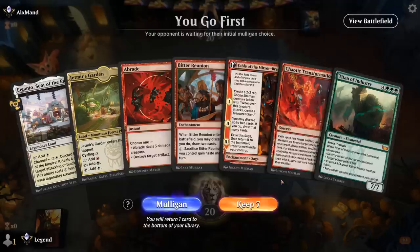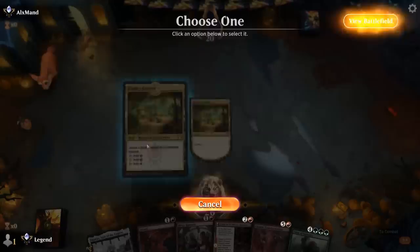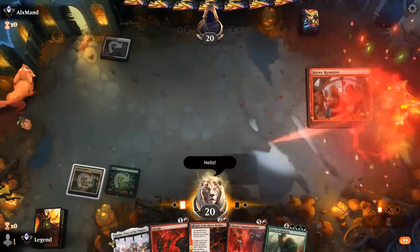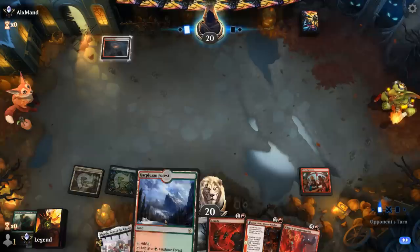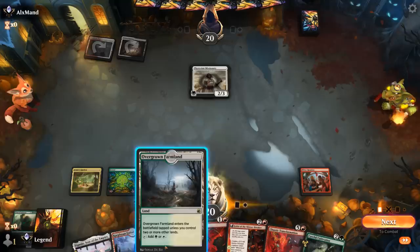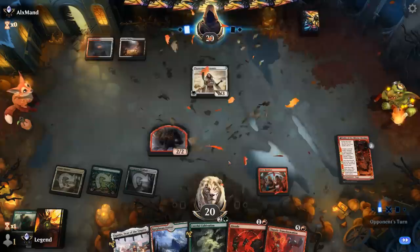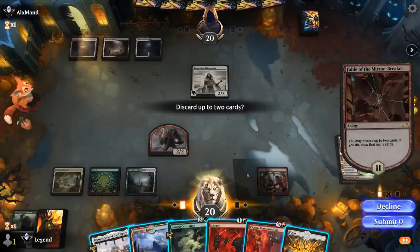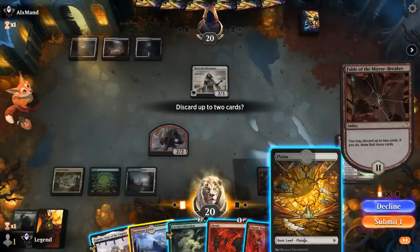Okay, we're on the play and our hand seems to have most of the tools we need. Turn two we can Abrade or Reunion — discarding a Titan already. Let's go for Reunion. We drew a couple of lands, so we can probably discard one to the second chapter. Opponent is Mardu colors with a Missionary — not a must-answer. Happy to play Fable of the Mirrorbreaker. Cultivation is another way to present a creature for transformation. What do we discard — two lands, since we don't care about Missionary? Although killing Missionary lets the Shaman attack.